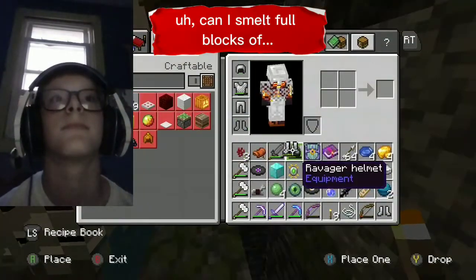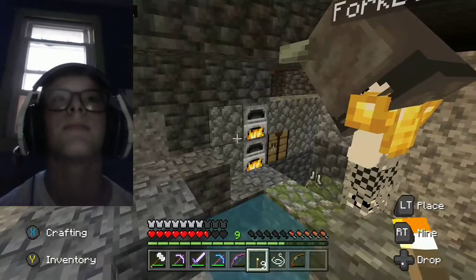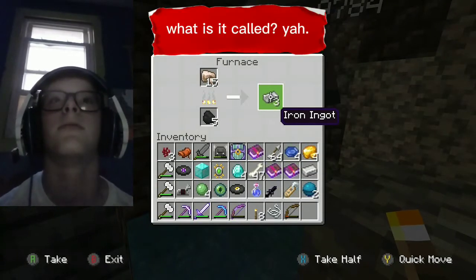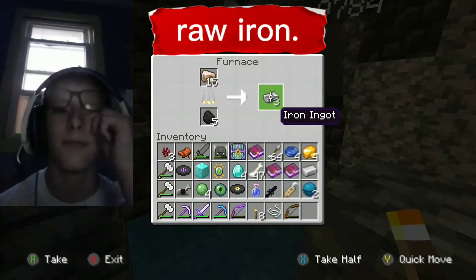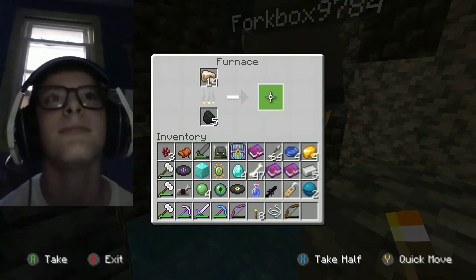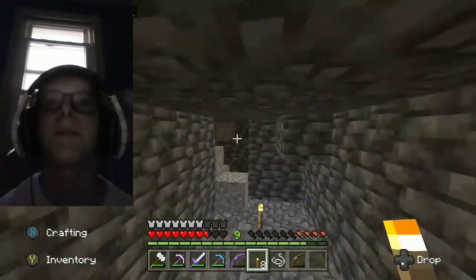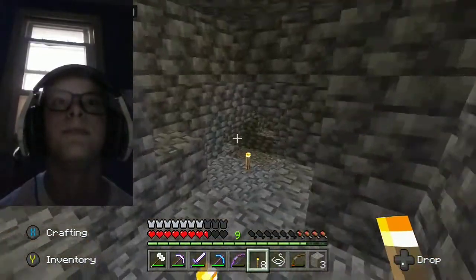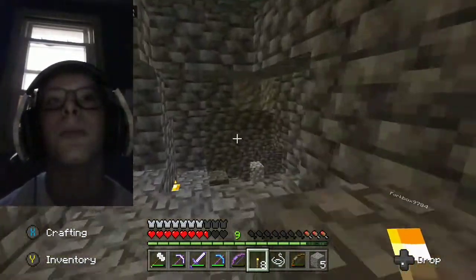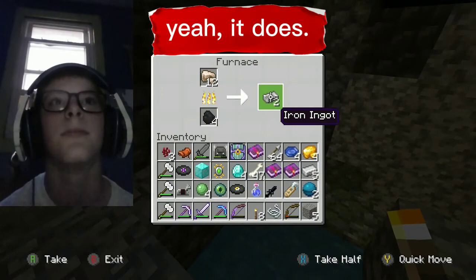Wait, can I smelt full blocks of wood? No, full blocks of them. I'm gonna make a chest. Someone tried to do that — someone made like a mod so that happens, you could smelt those blocks. And it's funny, because you get a full block of gold from that one single block. Mm-hmm, it technically does make sense though.